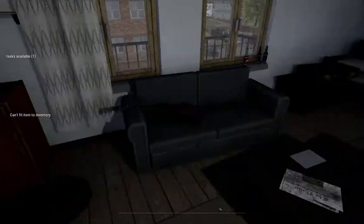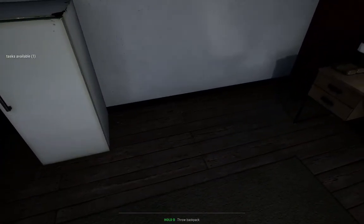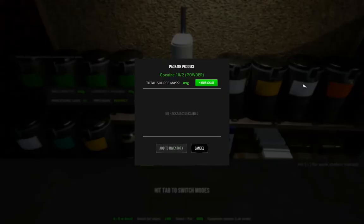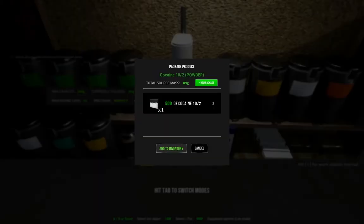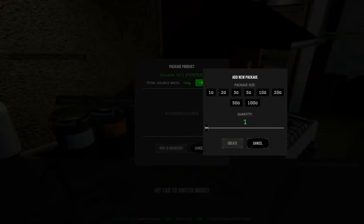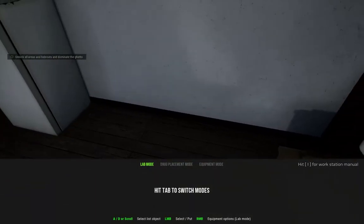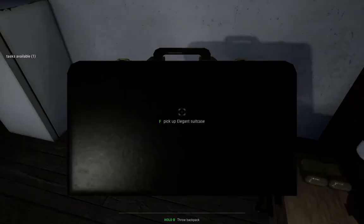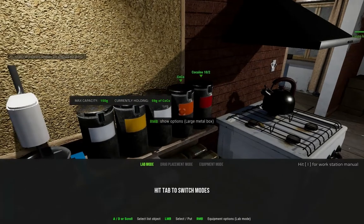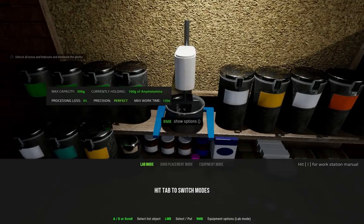We'll go ahead and add that and package it. Let's do that real fast — where is the zip leaf case? There's 46 thousand dollars in the briefcase. There we go. Let's package 50 of that, and package a hundred of this — it has to be in 50-gram bags. I have to exit lab mode to toss the briefcase and get this transferred over.